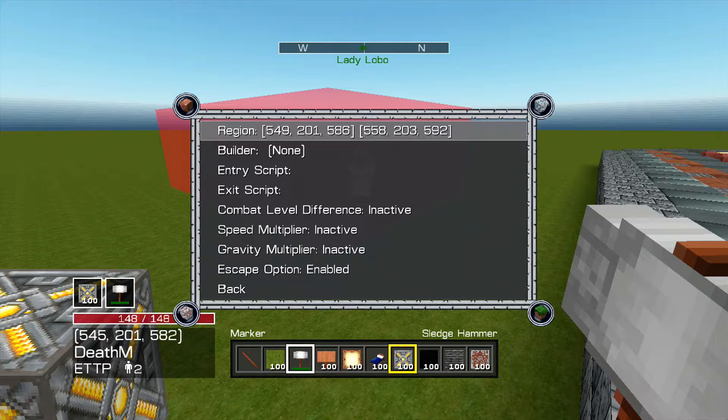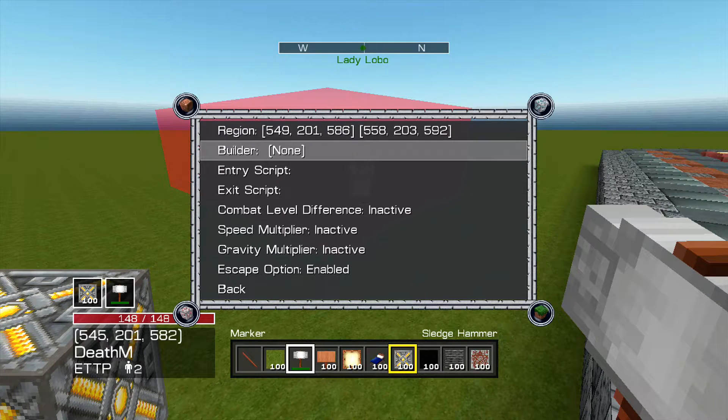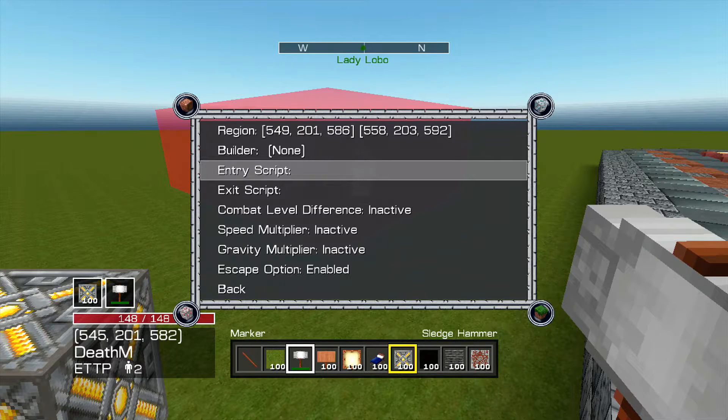In the other section, you can change what the dimensions are — the dimensions are the size of something. You can have Region, which is basically the coordinates. And Builder — you can assign a certain builder, so you can have the edit thing off but they could be in the builder area and be able to build. And Entry Scripts — if they enter that zone, they teleport. That's what some people use for minigames and stuff.